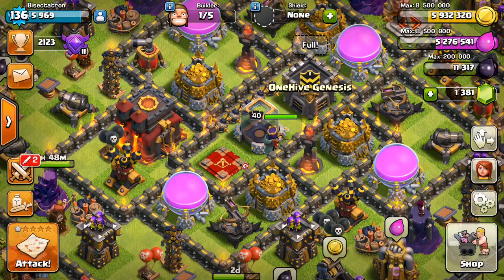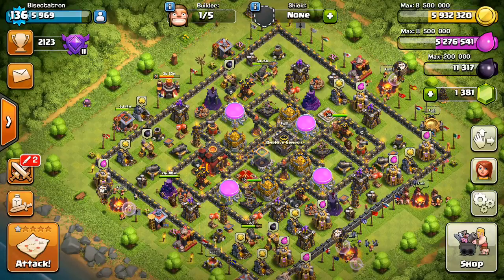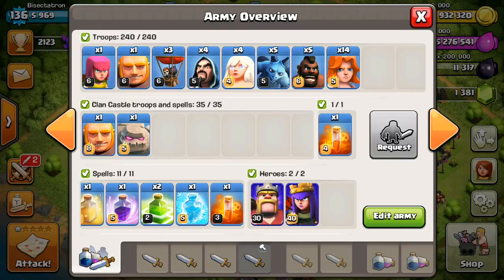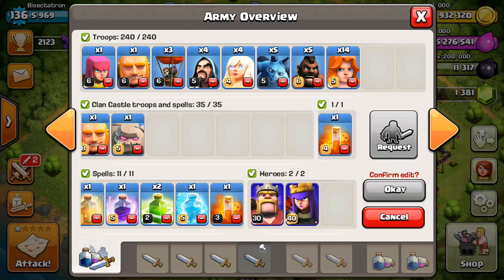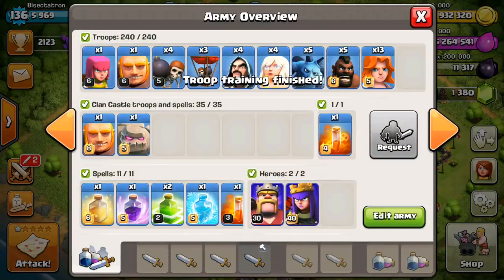I wanted to record this one because it's been a while since you guys have seen some live action. First live attack with the new mic - you guys can probably hear all the raw emotion in my voice as I attack, which is another dimension you don't usually have. My Queen is level 40 by the way, so that's an extra bonus. The freeze, the two jumps, all the spells are good. CC troops, CC spell, and all the troops - although I don't have the wall breakers. I'm going to delete one Valk and train up four wall breakers - that could have been an epic fail on a live attack. But it's not going to be a wall breaker fail.